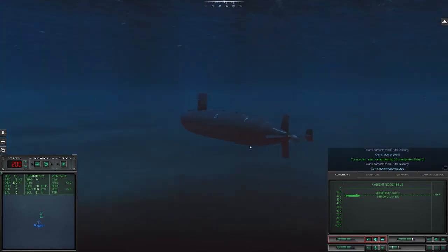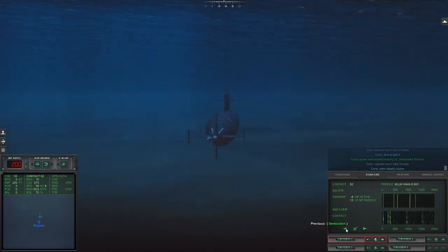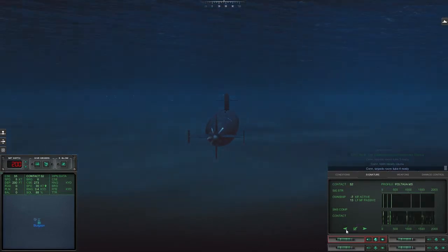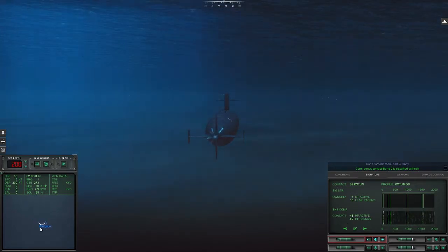Alright, we're close. Signature Sierra 2. There's going to be a surface vessel. Line of contacts. Okay, that's classified as trouble.